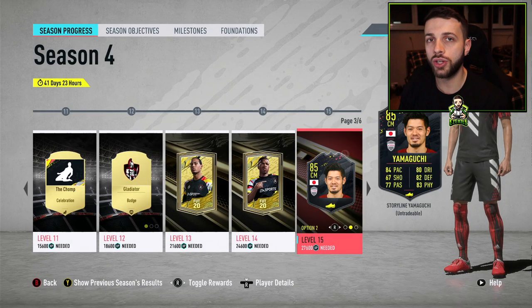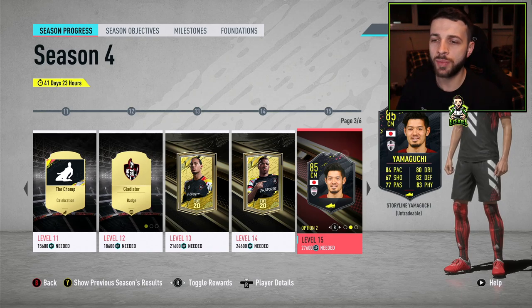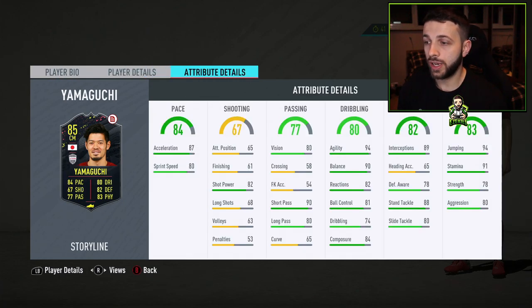The next player could potentially link with your Tomiyasu from last season and also the League 1 player Shoji — so a Japanese player link. He is basically a CDM because he has 82 defending, 3-star, 3-star. He's quite small but fast with good dribbling, good passing, and 90 balance and 94 agility, though only 74 dribbling which is quite low. With 91 stamina and 78 strength, he's a very usable card, though definitely not an end-game player.